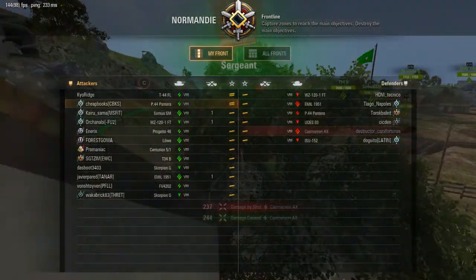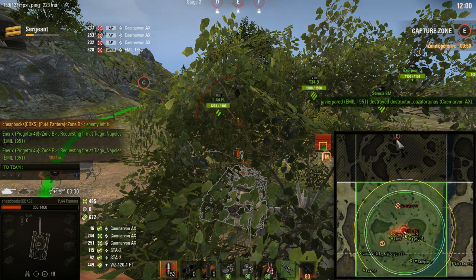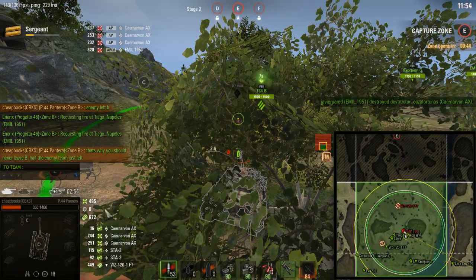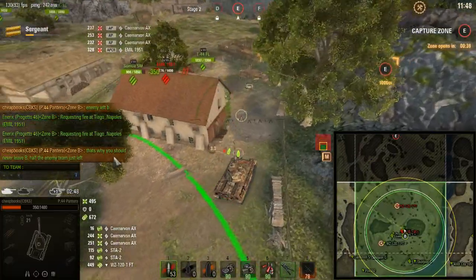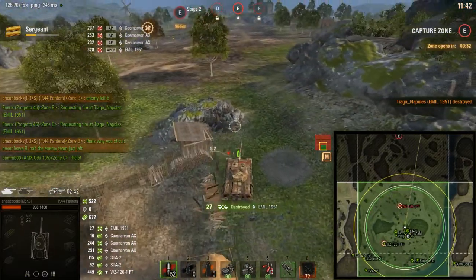You can see they're now six under. If your team is smart, they're going to go to E. I'm going to guess that my team is not that smart, because you can see over here — that's why you should never leave B. Half the team just left. When my allies do it, I beg them not to leave and they do it anyway. What they don't realize is the game will end because of this.